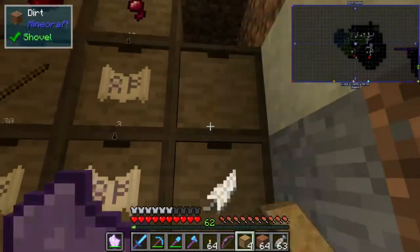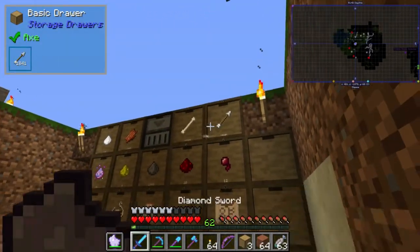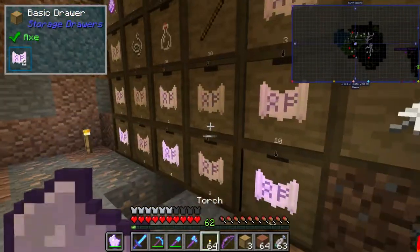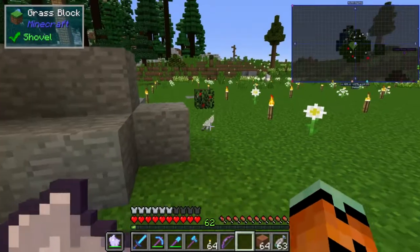Right here is where I'm going to set up the sugar cane storage. There was a feather already in the mob grinder — I don't really care about feathers because they're only going to come from chicken jockeys, so we really don't need that.